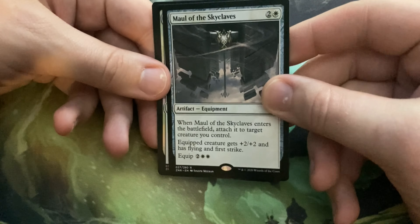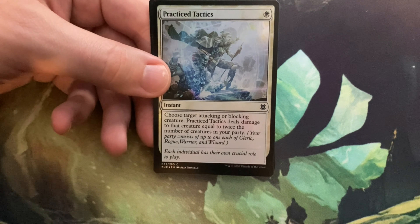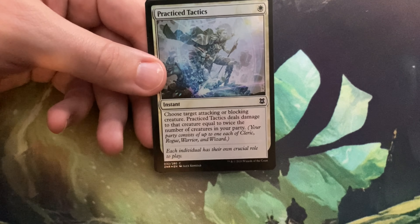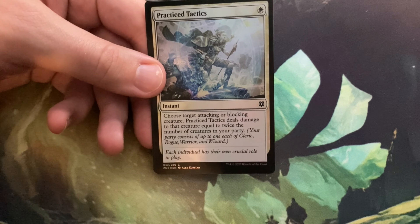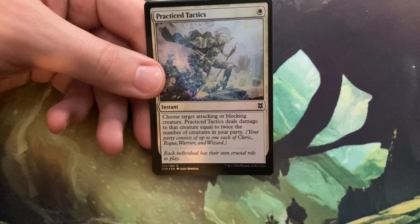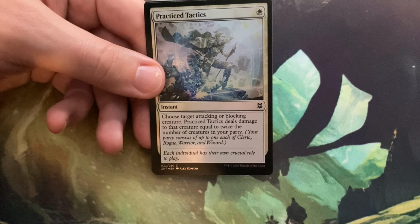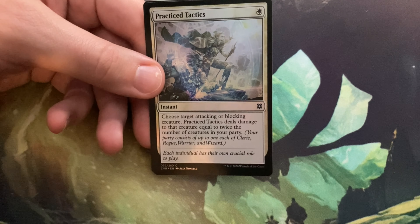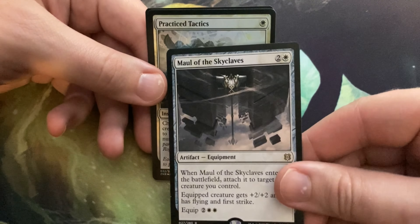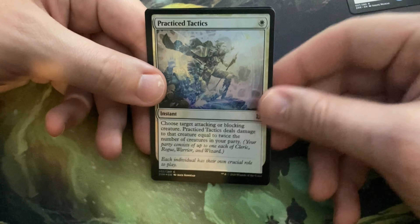Okay, so the next card is Iridescent Hornbeetle for four and a green — it's an insect. At the beginning of your end step, create a 1/1 green insect creature token for each +1/+1 counter you've put on creatures under your control this turn. He's a 3/4. That's kind of cool — so you spread counters all over the place and then you go ahead and make insects from it.